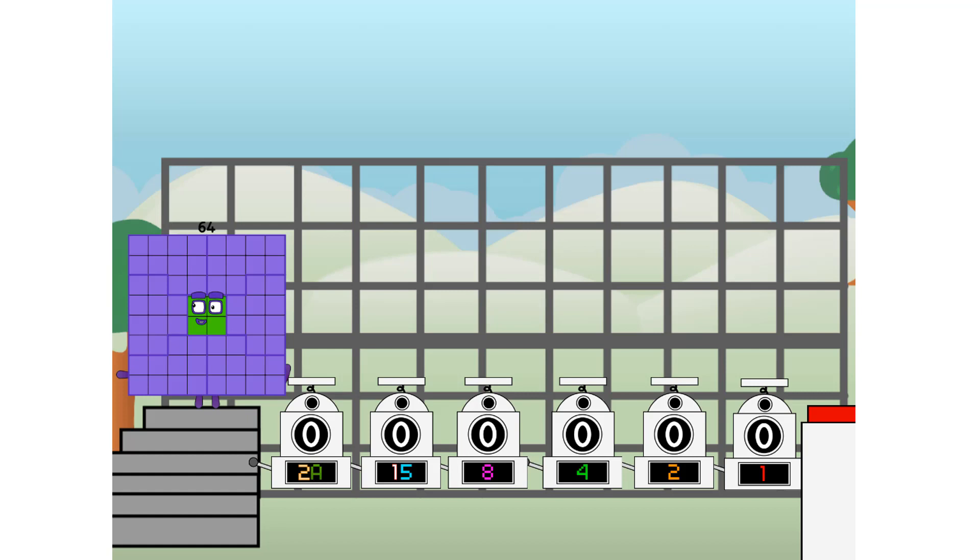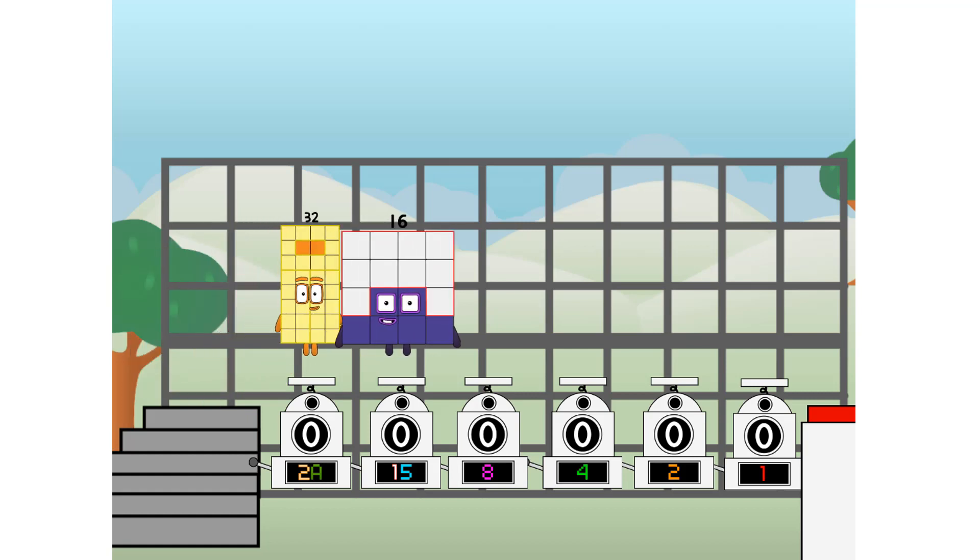First, I split in two: thirty-two, and sixteen, and eight, and four, and two, and one, and one more to press the big red button. Then you choose who's going up: one of me, and none of me, and one of me, and one of me, and none of me, and one of me. And fire!